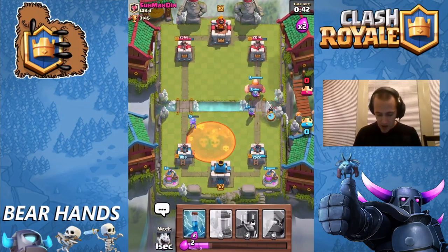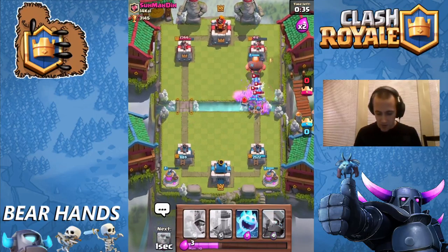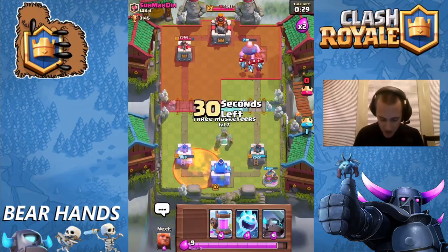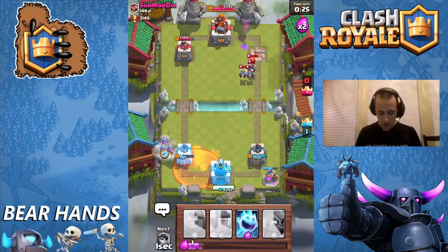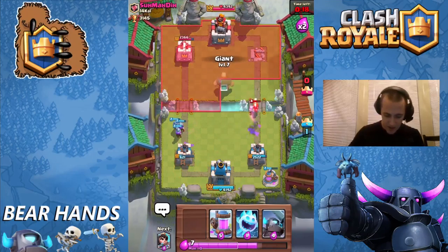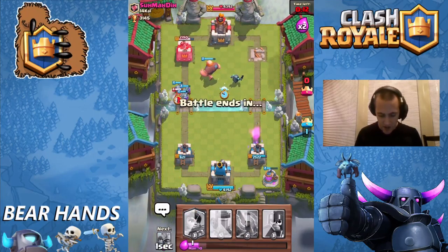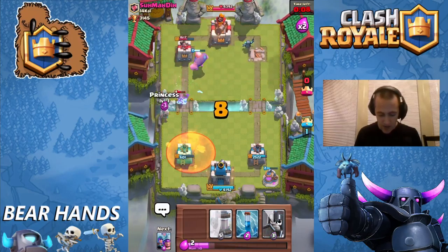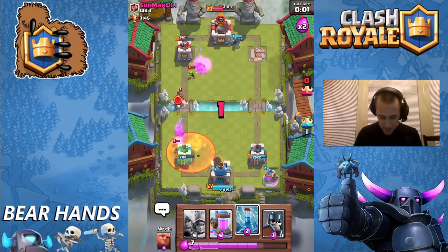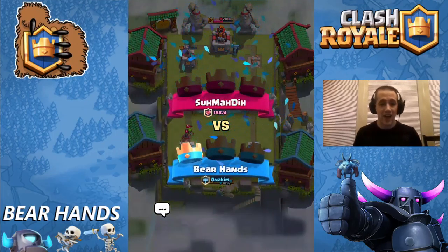They split kind of funky there. I'm going to throw my Princess down on this side as well. Very good Valkyrie on his part, but that giant is not getting very much attention. He threw down his poison spell — what that tells me is he has no defense for the Three Musketeers coming. Let's drop the giant in. We know the Inferno Tower's coming — let's throw that Ice Spirit in. The Inferno Tower is not going to come down, so we have pretty much free reign on his tower. My giant's beating away. I didn't want that hog to get to the tower, but it didn't matter. We ran out of time and I had a full health Mini Pekka on his tower.